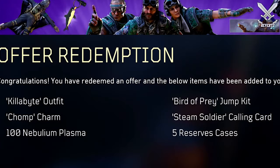So on screen now I have everything that players get who are Twitch Prime members and have their accounts linked up to their Call of Duty profile. For the month of July, players get the Kilobyte outfit, the Chomp Charm, the Bird of Prey jump kit, the Steam Soldier calling card, and then 100 Nebulum Plasma and five reserve cases.